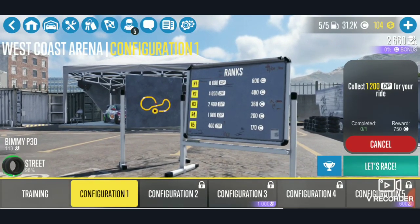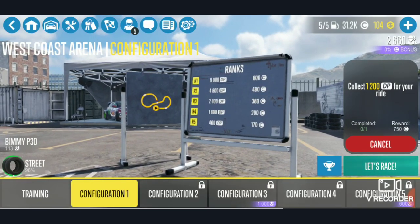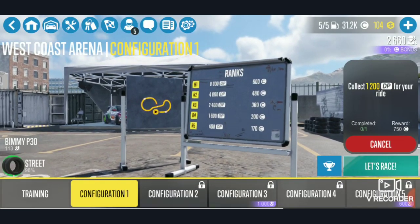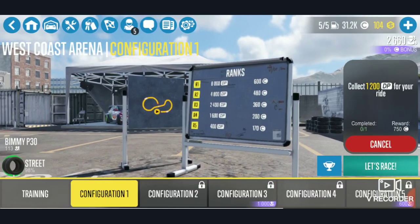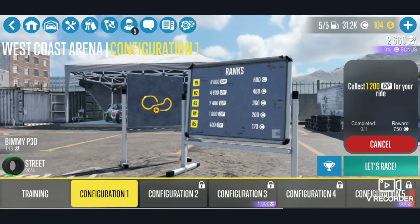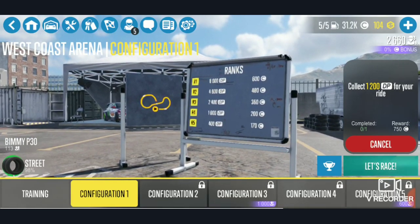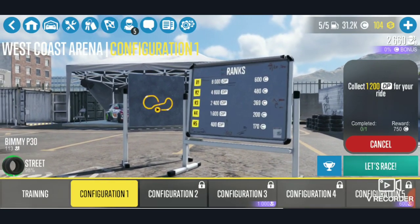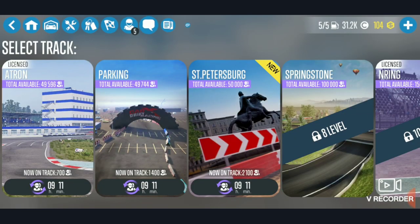Every single time you do a race with one of those tunes, the higher more expensive tunes give you more money and the lower tunes give you less money. By going onto this map and doing it with a few different tunes, it's been giving me a lot of money. It doesn't go off DP or anything — it goes off time, so try to go as fast as you can. You could also tune your car to racing. If you enjoyed that glitch, make sure to leave a like and subscribe down below — see you guys in the next one, peace.